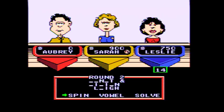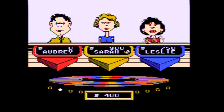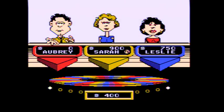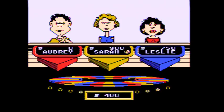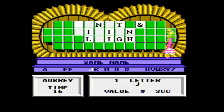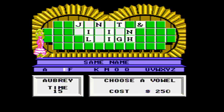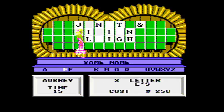Should we go for it? Alright. $250 — no B's. There we go, free hand. J. Just to play it safe, I'm going to buy an E. And a good thing I did — three E's.